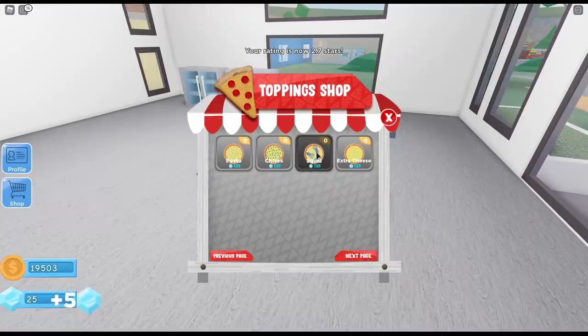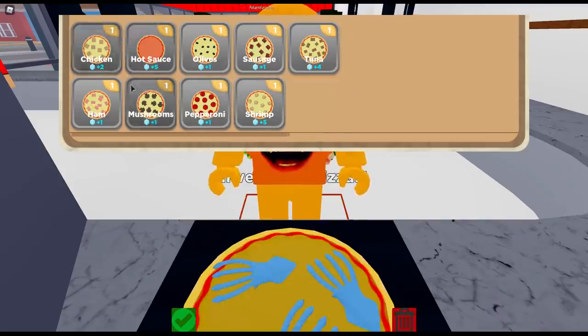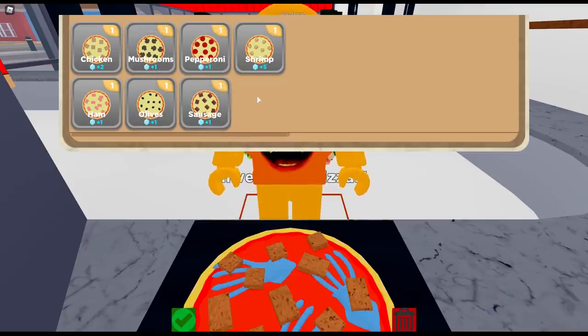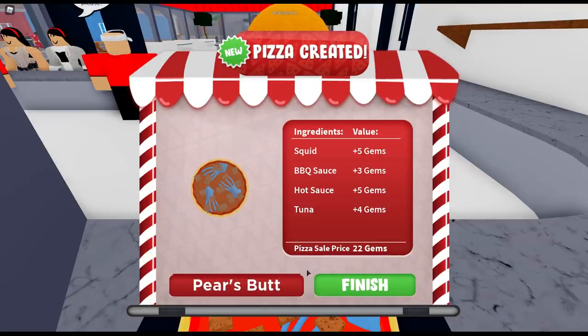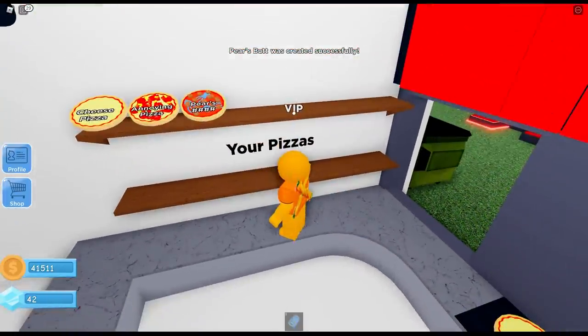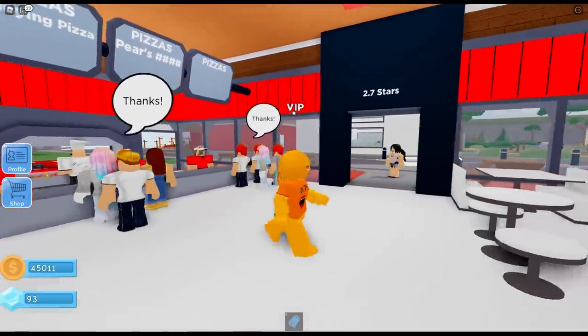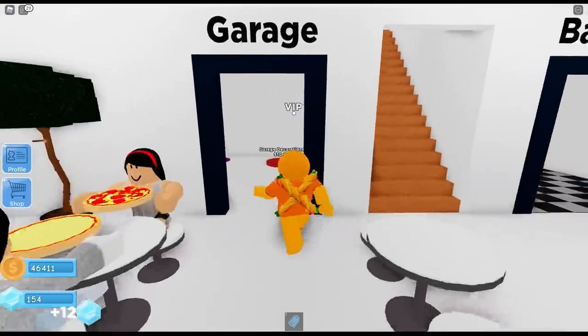Squid! Definitely gonna buy some squid! Alright Squidward, here we go — we're gonna make a brand new pizza with squid on it! Barbecue, let's put some hot sauce on there, and then top it off with some tuna! Barbecue, tuna, hot sauce, and squid — what would you name this pizza? I got it — Pear's Butt! Who's gonna order a pizza called Pear's Butt? It blanked out his name on the menu too — it censored Butt! So now it just says Pear's Blank! Well, you guys, we know what it stands for — Pear's Butt!